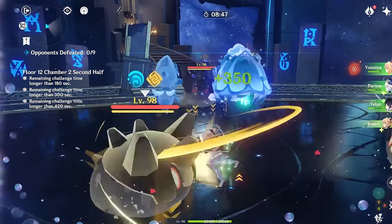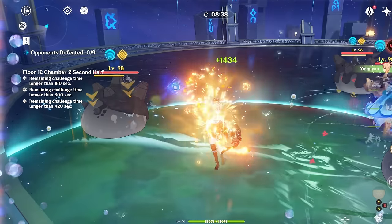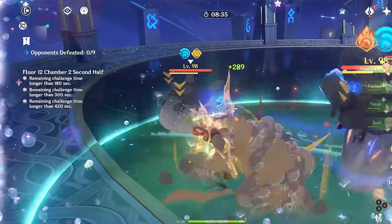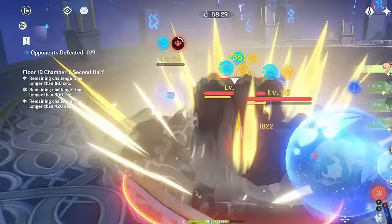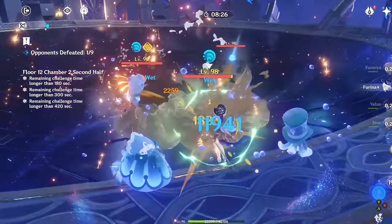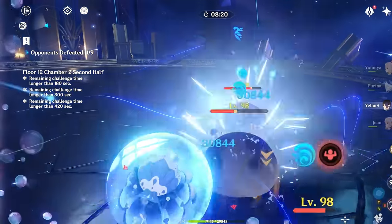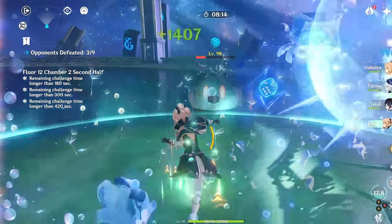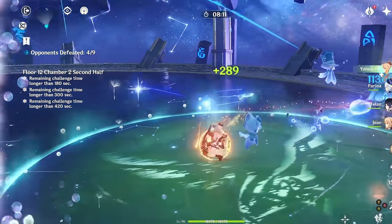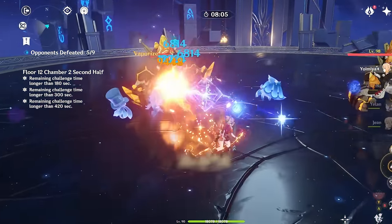This means that unless she can mow down mobs extremely quickly, it often feels very bad to play her in the Abyss outside of boss chambers, or scenarios where there's just one or two targets at a time. That being said, in the overworld or for trash mobs in the Abyss, she actually feels surprisingly good in AoE due to her auto-targeting and range. She's a very free-to-play friendly character with a lot of solid teams, great free-to-play weapons, and a very resin-efficient artifact set. She's also one of the better overworld characters in the game.